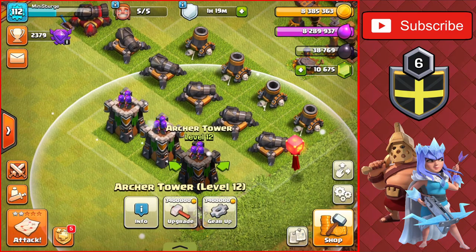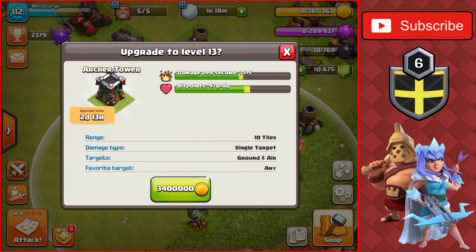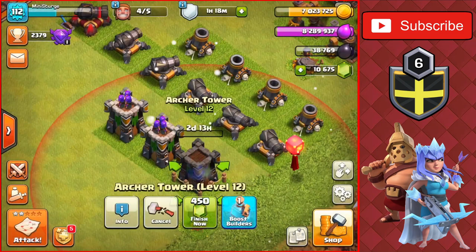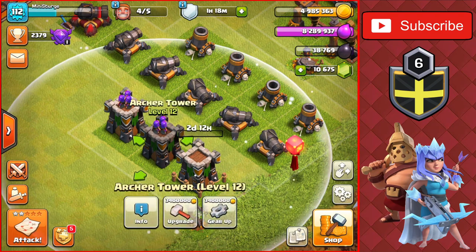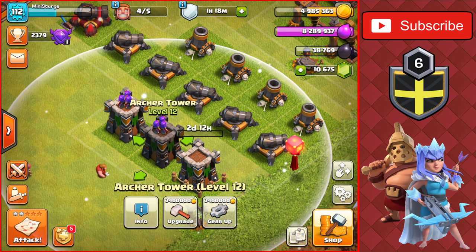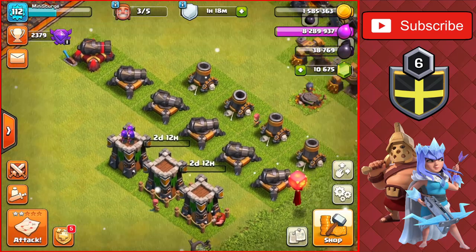We're starting off with this arch tower here — a 3.4 million gold upgrade with a two-and-a-half day time. Let's get that first arch tower going to level 13. That's now maxed. We have two arch towers left, so let's get this next one going to level 13 as well. Two builders are now going.